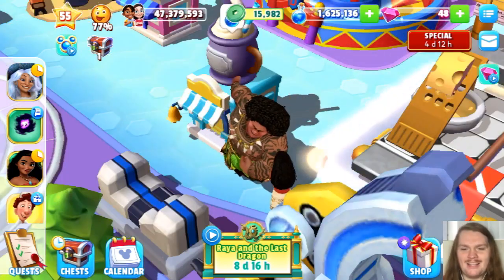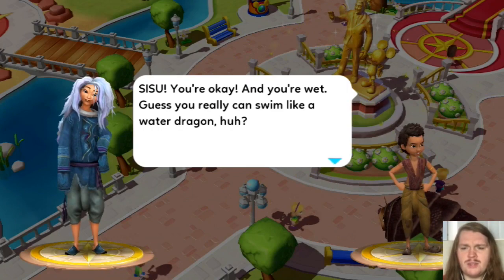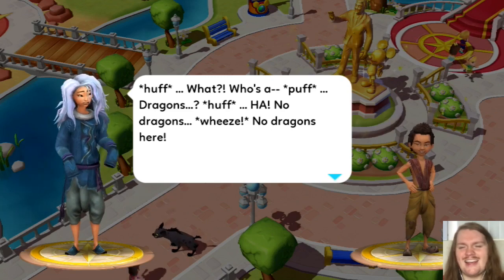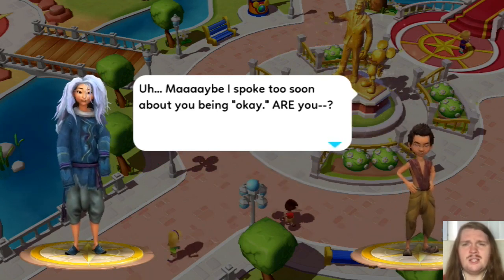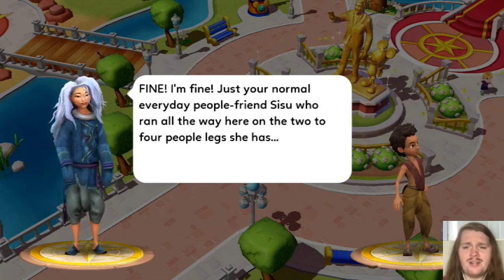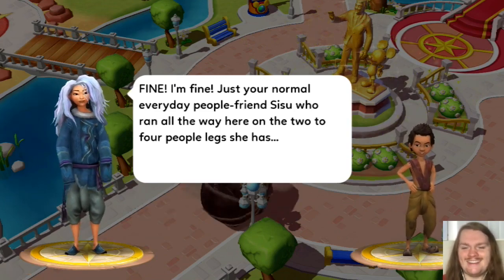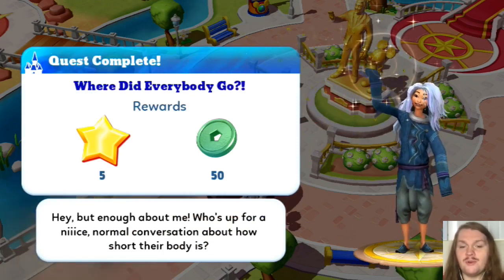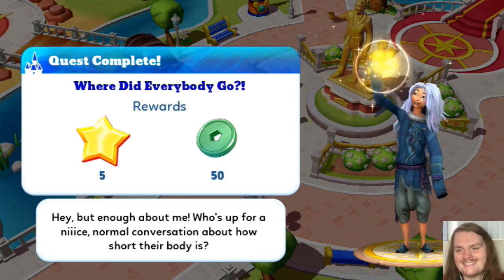Here we have Moana and Maui talking — I thought that was cute too. Sisu's dialogue: 'Are you okay? You're wet. Guess you really can't swim like a water dragon, huh?' Then Sisu says: 'No dragons here. I'm fine — just your normal, everyday people friend Sisu, who ran all the way here on the two to four people legs she has.' I love that. Quest complete — where did everybody go?